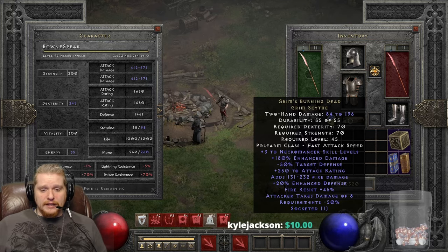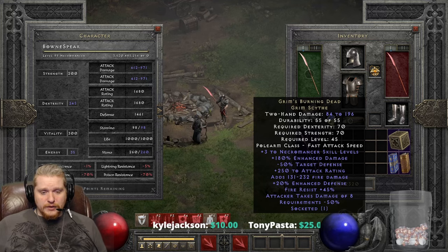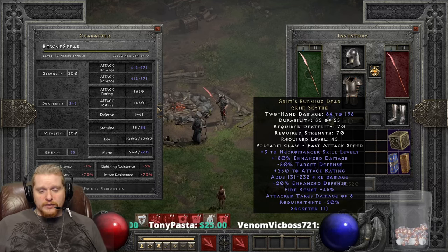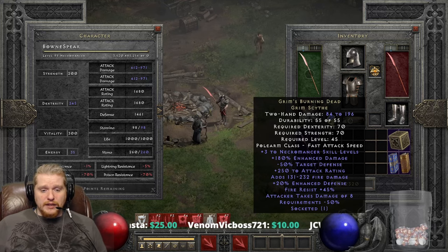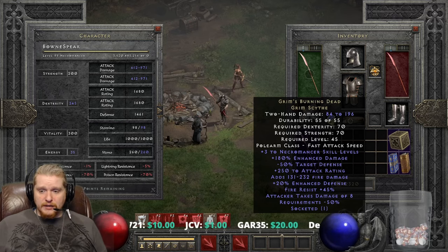So if used at level 45, it might actually be somewhat decent. We also have Enhanced Damage to increase the amount of damage from 140 to 180%, so it is a 40% variable on the damage. We also have Negative Target's Defense of 50%, so they were thinking about the fact that the Necromancer is going to have trouble hitting things — he's going to have crappy attack ratings, so he's going to need less defense on the target.